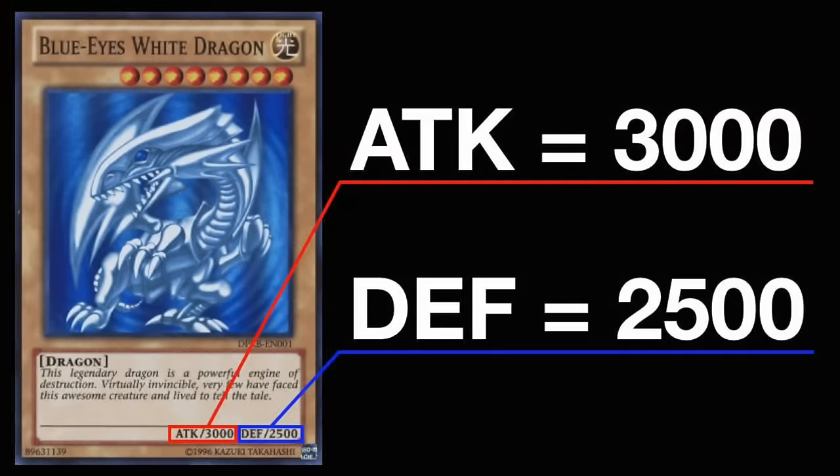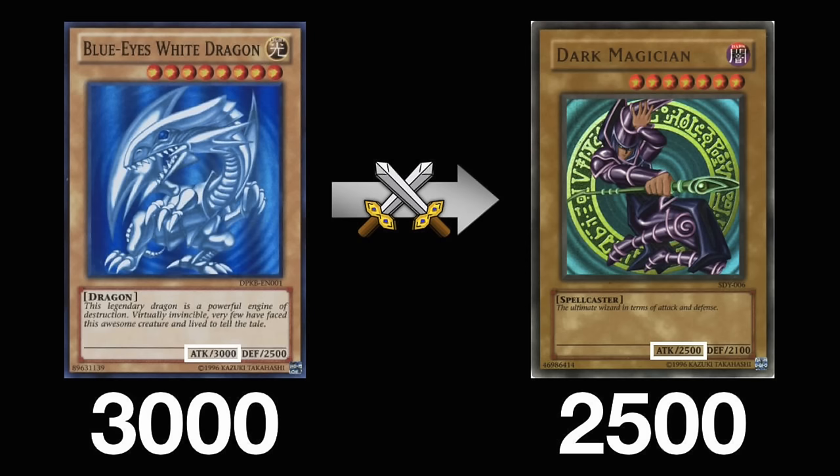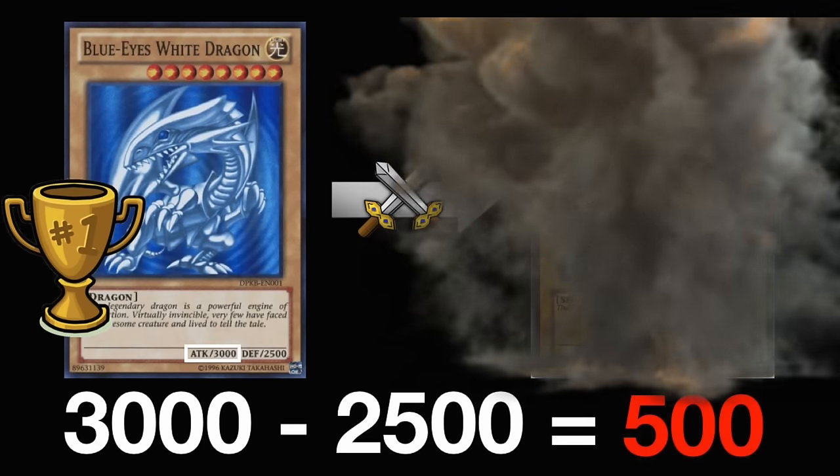Monsters have an attack value applied when they're in attack mode, and a defense value applied when they're in defense mode. When a monster declares an attack on another attack position monster, you compare both monsters' attack values to see which is higher. The monster with the higher attack value wins the battle, and you calculate the difference in the attack values and subtract that total from the life points of the player who lost the battle. The monster that lost the battle is then destroyed and sent to the graveyard.